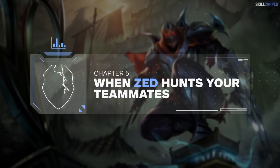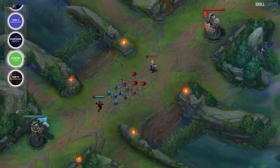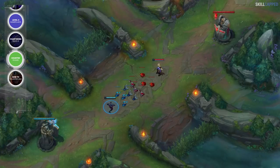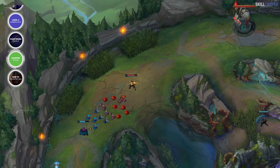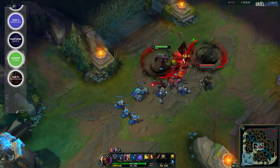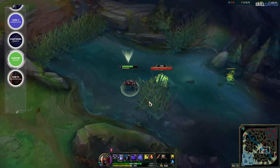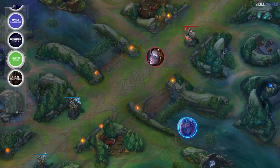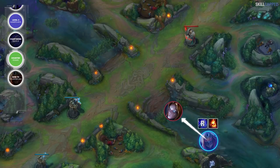Chapter 5: When Zed Hunts Your Teammates. Some of you may be thinking that you can deal with Zed by playing defensively at the safety of your tower, and that the real problem is Zed roaming and killing your teammates. This is one of the most common problems we noticed in players. First, you need to understand Zed's game plan: if he's not able to kill you in lane due to you playing at the safety of your tower, then he's going to shove in the wave and gank a side lane instead. Even worse is the fact that there's a very common trap assassins create called the fake roam — they push the wave, then pretend to gank a lane hoping that you follow. If you do, they spring the trap and kill you.